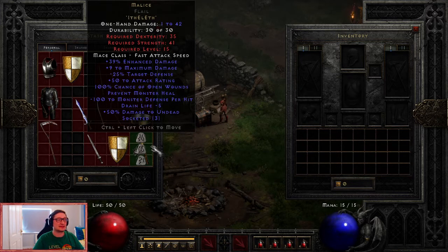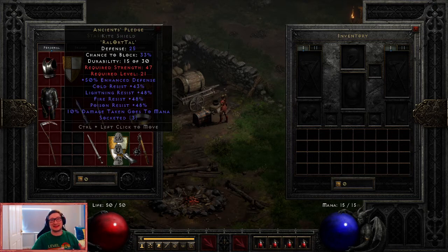The next item is a defensive one, and this is quite easy to get by the time you reach Act 5. This is Ancient's Pledge. You need a three-socketed shield — any shield, three sockets, make sure it is a grey item. Do not put your runes in a blue socketed item; you will regret it. Ancient's Pledge needs three runes: Ral, Ort, and Tal. These runes can actually be obtained by completing the second quest in Act 5, where you save the Barbarians. Qual-Kehk, the mercenary hire guy, will give you the runes after you complete that quest. An awesome resistance shield, and without a doubt a must for any caster build.